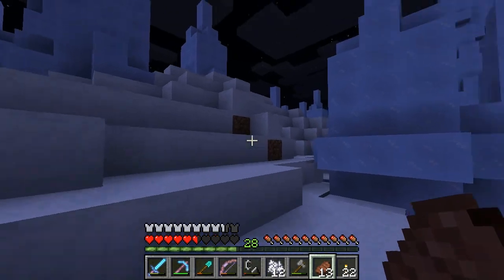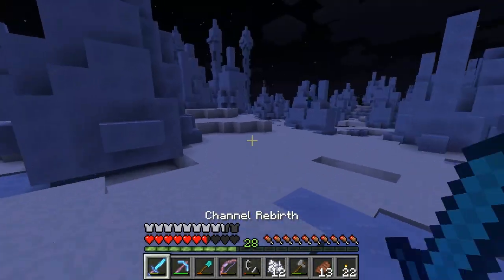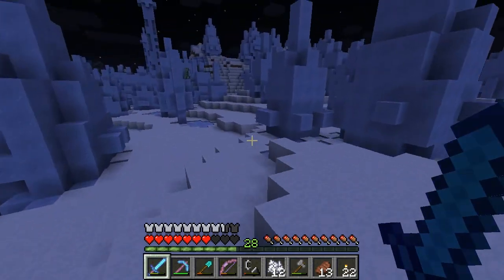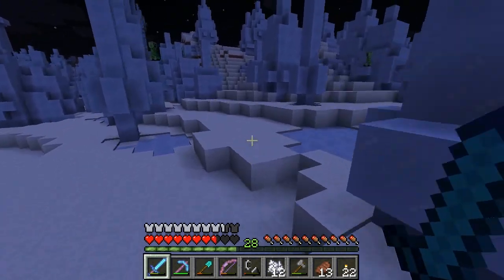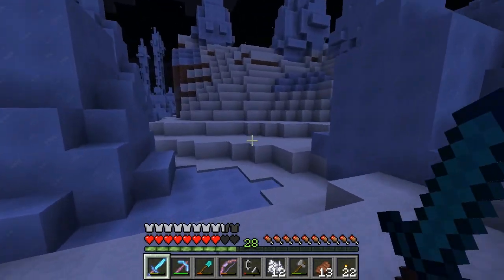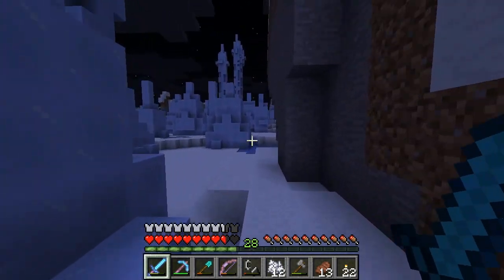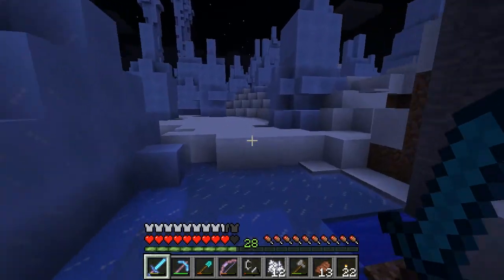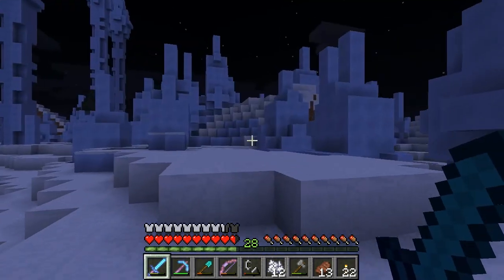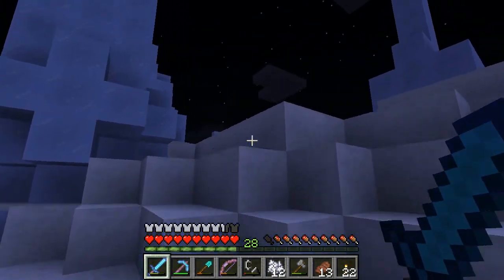I can't believe I found two spider jockeys. I think there's a 1% chance a spider will spawn as a spider jockey, so the fact that I found two right next to each other is pretty remarkable — you could say a 1 in 1,000 chance. Tell me what you guys would like to see me do next. Would you like to see me make a new base? What is it that you guys want to see in my let's play, why will you watch it, what do you find interesting?